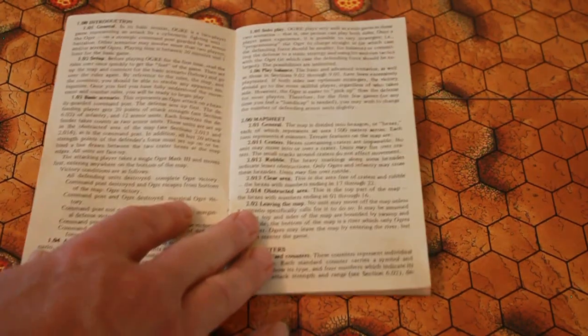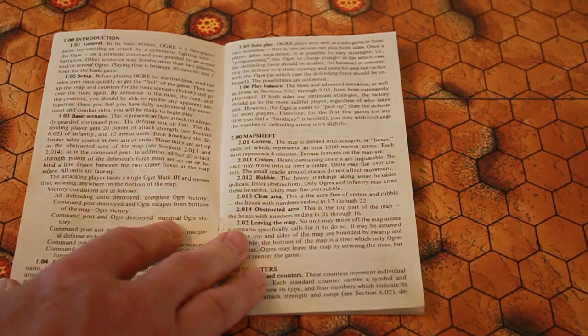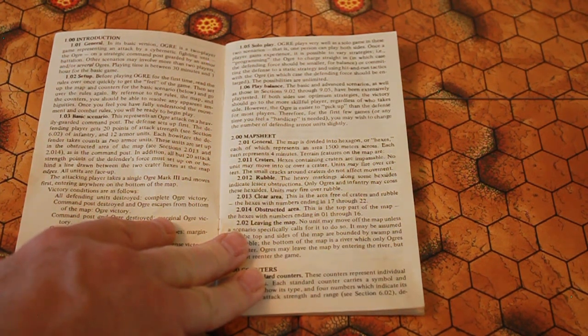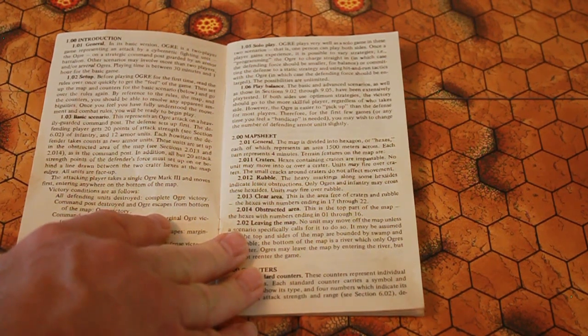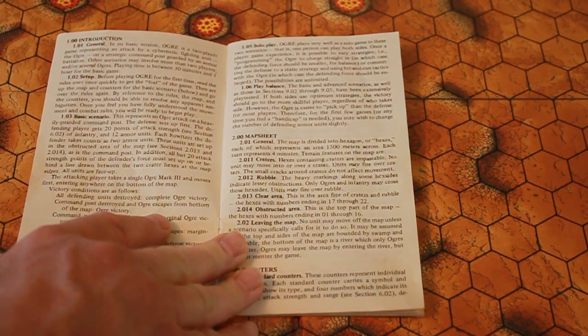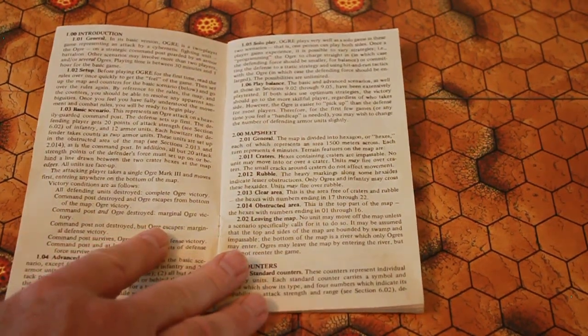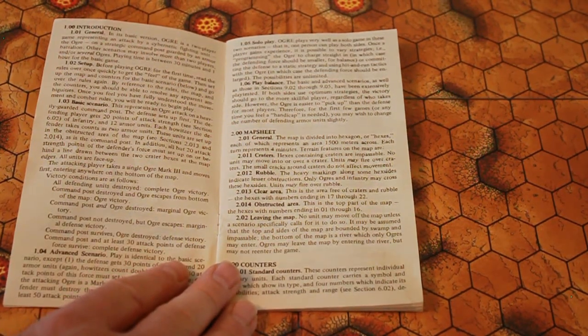Rules are also provided for solo play, which works very well. You basically play both sides as expected, trying various strategies. Either side can win depending on how skillful the player is. The Ogre side is a little bit easier to learn when first picking up the game.